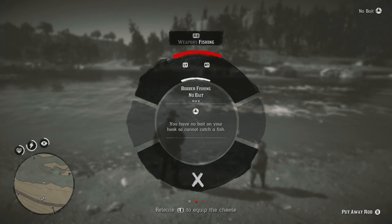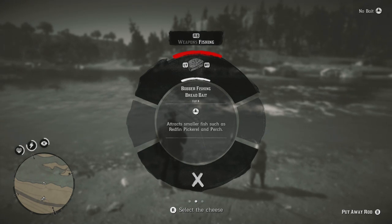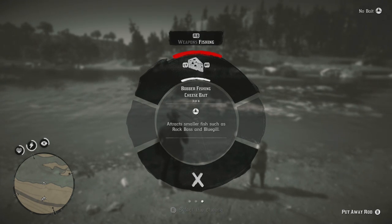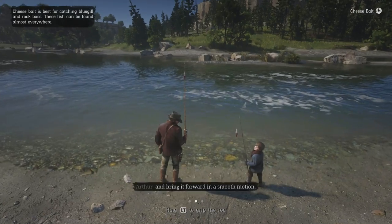We've got to equip the cheese, but there's bread as well which attracts fish such as the redfin pickerel and perch. There's corn for smaller fish, bullhead catfish, and chain pickerel, and then rock bass and bluegill.